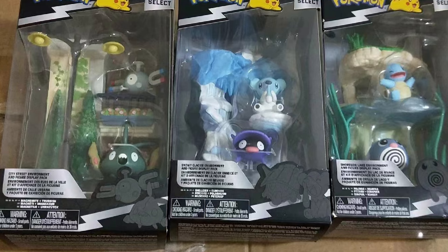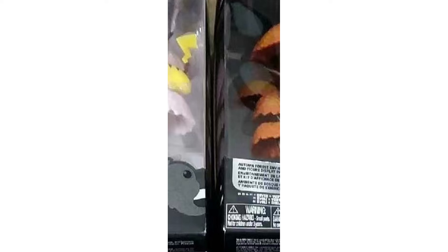Additionally, there's this sliver of a photo, and in it we can see a variation of a set we've gotten in the past — it's the Forest Environment set. We got the regular green one, which I'm guessing is the summertime one. We're about to get the pink one, the springtime one. And now we have this autumn variation with the brown leaves. On there you can see it's going to be Eevee and Turtwig.